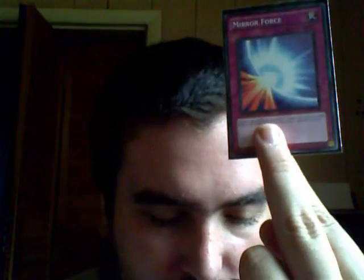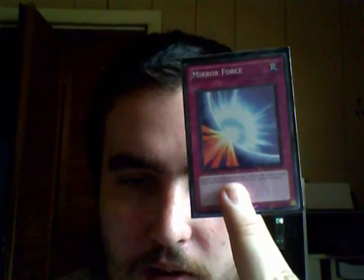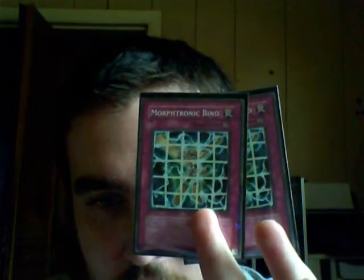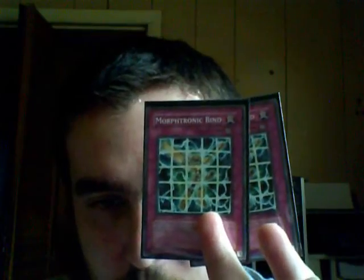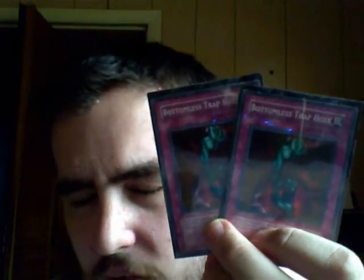Mirror Force — one of three of my staple trap cards. It destroys all attack position monsters when my opponent declares an attack. Two Morphtronic Binds — when this card is activated, as long as I have a face-up Morphtronic, all level 3 or lower monsters my opponent controls cannot attack or change their battle position. Bottomless Trap Hole — when my opponent summons a monster to try and kill off what I've got, Bottomless Trap Hole takes care of it so I don't have to worry about taking damage from it.